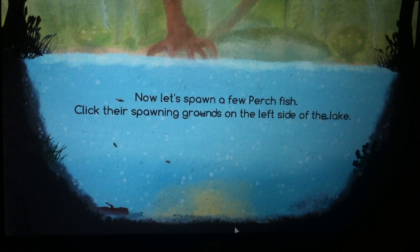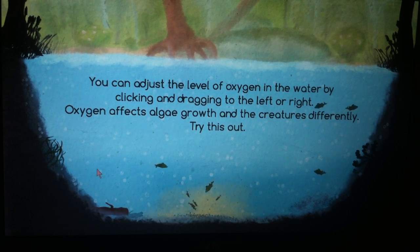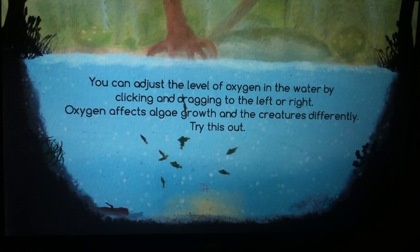Now let's spawn a few perch fish. Click the spawning grounds on the left side of the lake. You can adjust the level of oxygen in the water by clicking and dragging to the left or right. Oxygen affects algae growth and the creatures differently. Try this out.